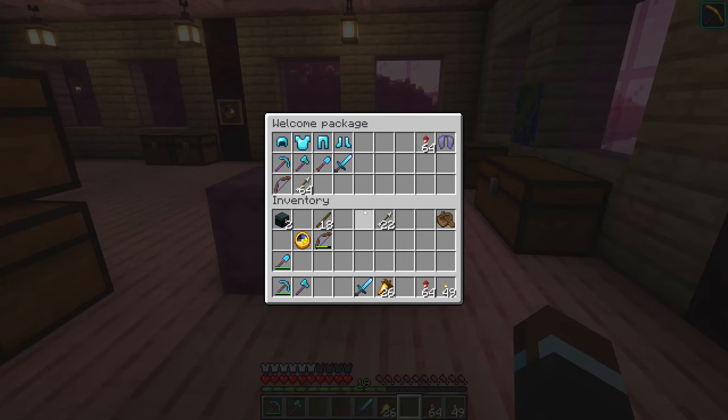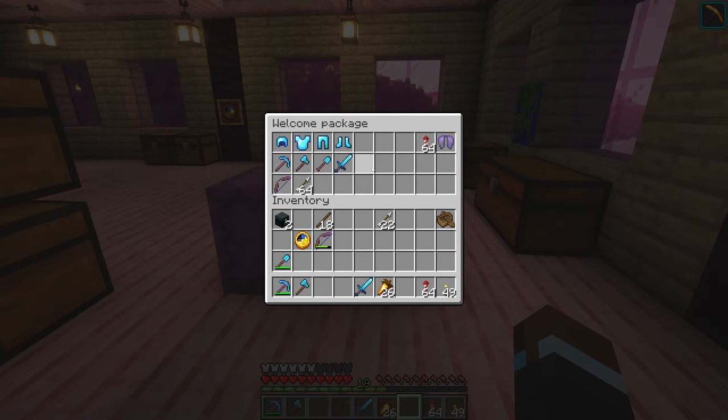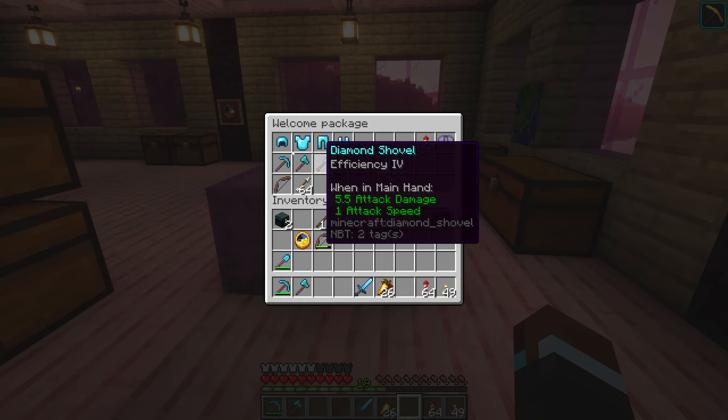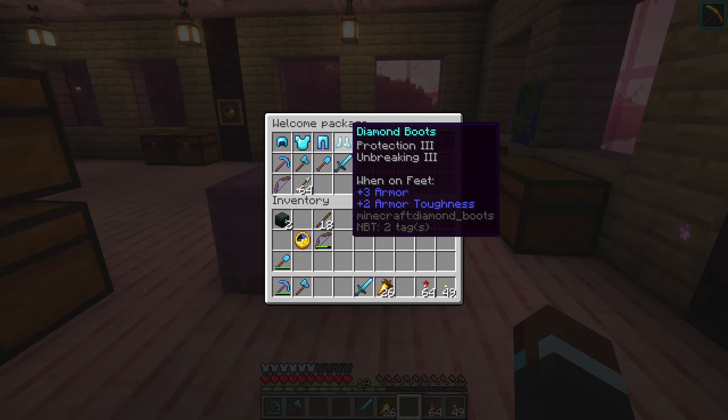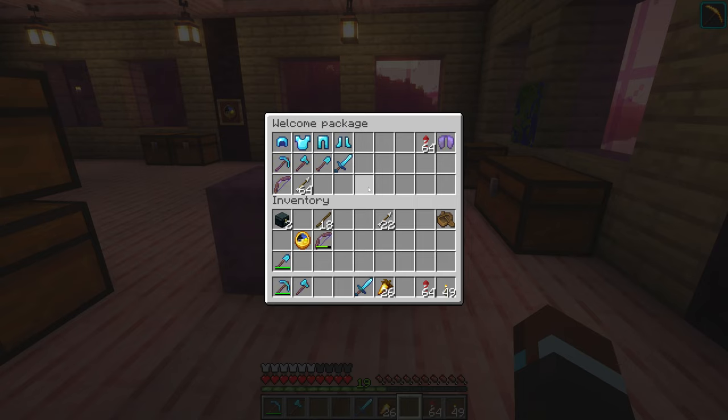After a little bit of grinding, I've got two welcome packages prepared. Everything is enchanted — not necessarily enchanted very well. The only thing I made sure of was the elytra mending and unbreaking. Everything else is kind of random what it got. Still, for just logging into the server for the very first time, this will be pretty thoroughly geared up. If they want it, which they may not.